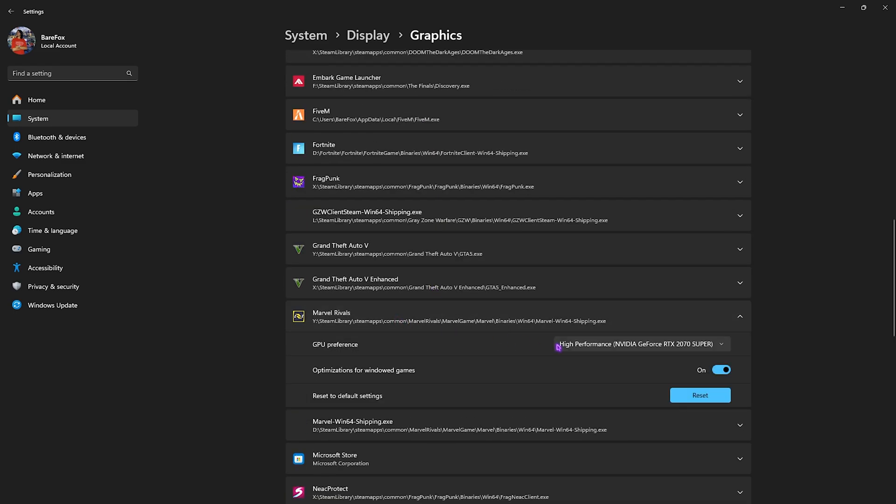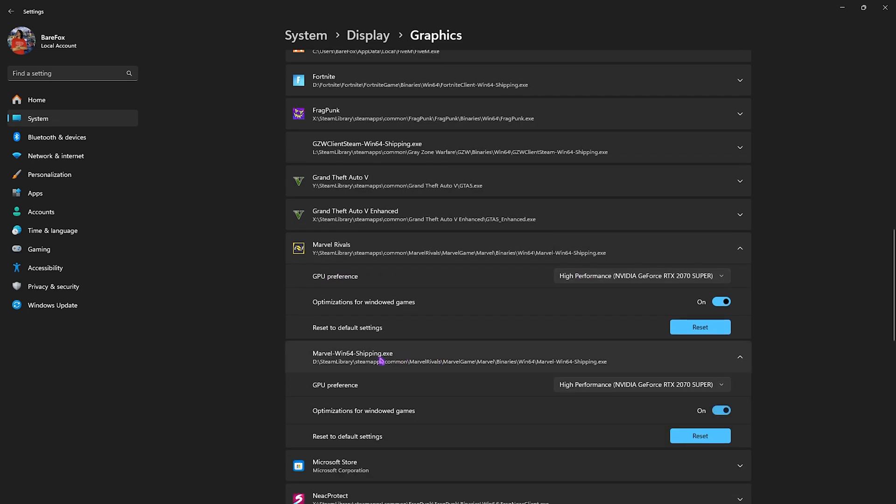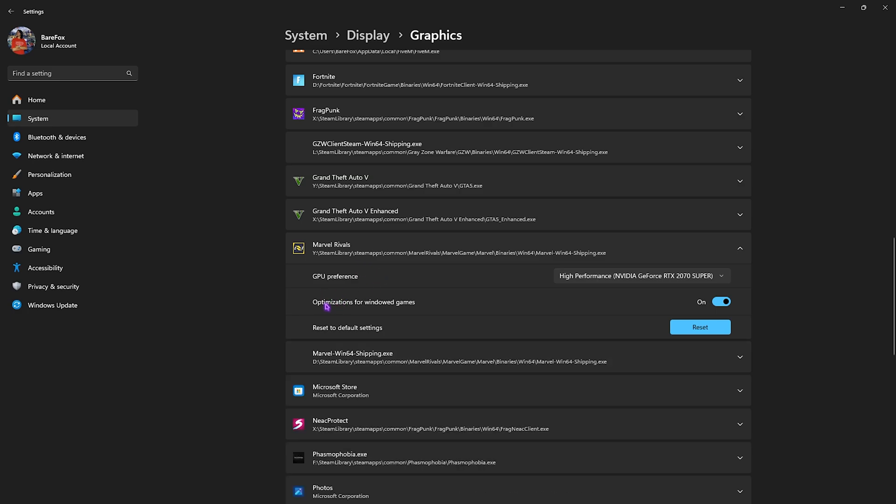Select it and choose your GPU preference, then go for High Performance. Similarly, do the same for the Win64 Shipping entry you may have added, and enable Optimizations for Windowed Games for both of these options. Once that is done, you can simply close your Settings.